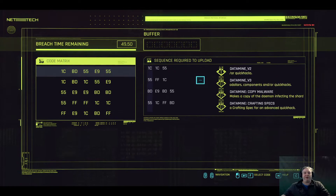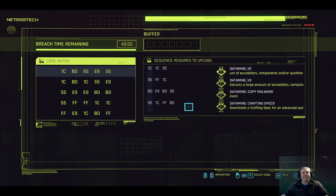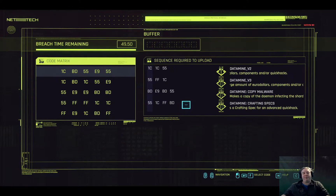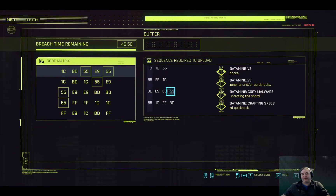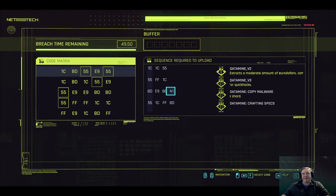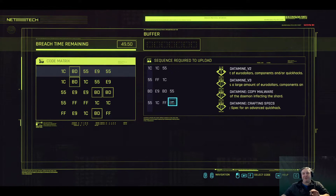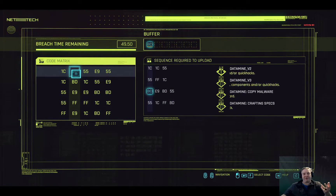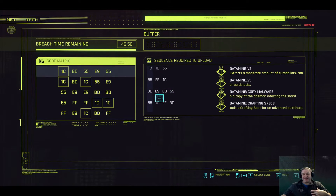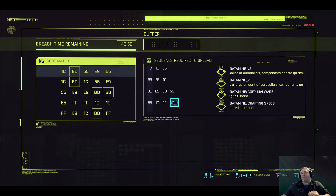We're going to figure our way through this to get ourselves the best possible outcome, which is these bottom two pieces. We have to put in the sequence BDE9, BD55. Then, because the 55 counts twice, we put in 1C, FF, BD — and that fills up our seven slots in the buffer. So we need to work our way through this matrix and input that sequence: BDE9, BD55, 1CFFBD.